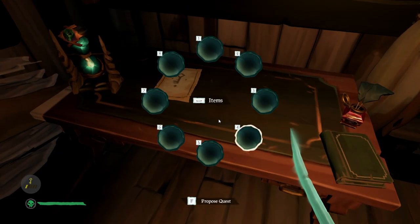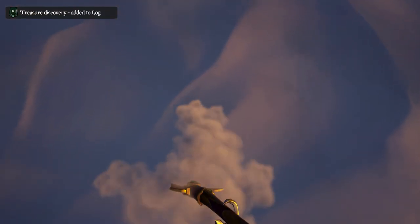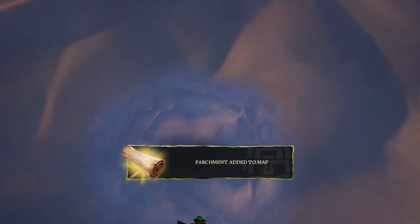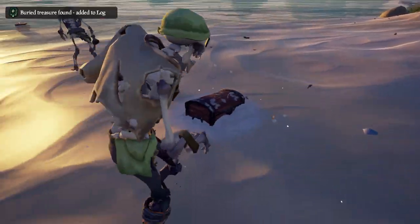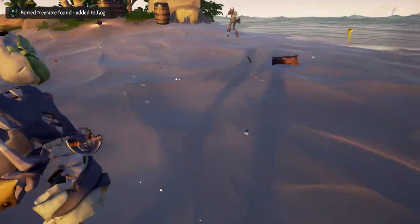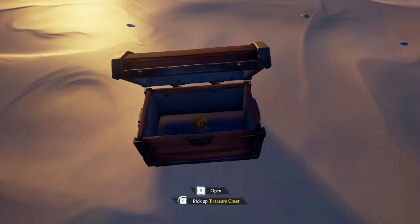I put down my quest and was ready to go find the map pieces. The first one was on Lonely Isle, and the chest containing the key was in the exact same place as the map — no idea why, but it saved a bunch of time. The key led to Mermaid's Hat.